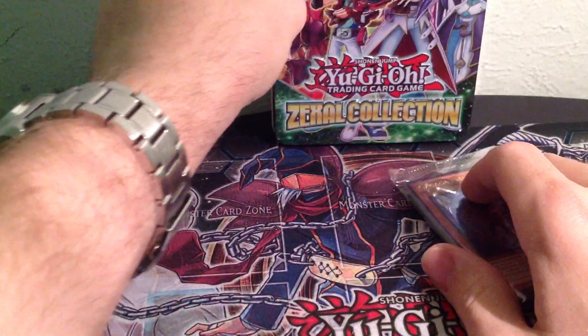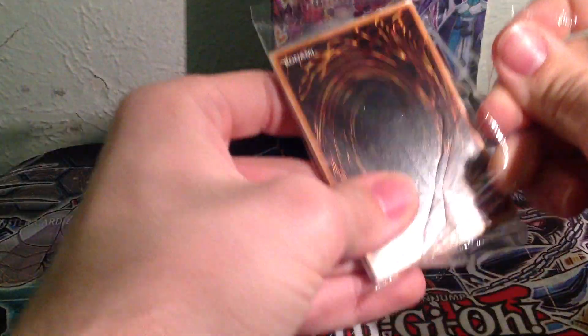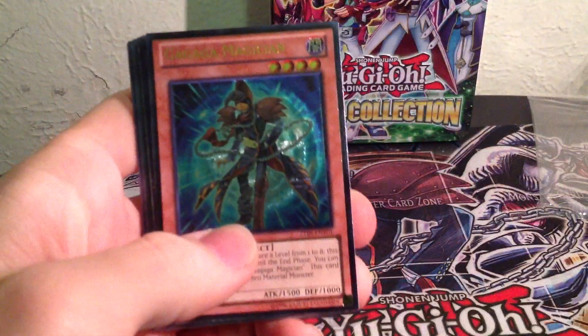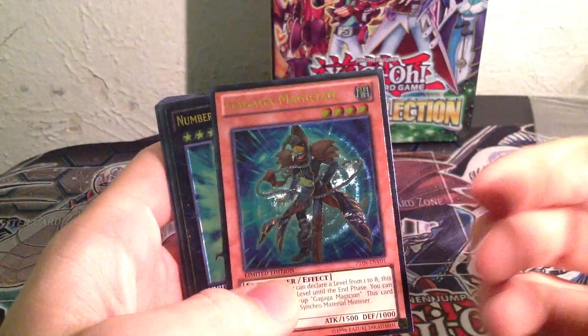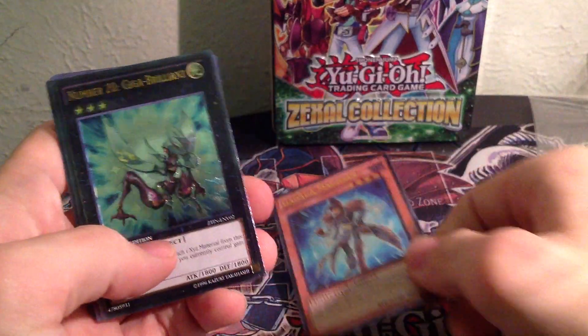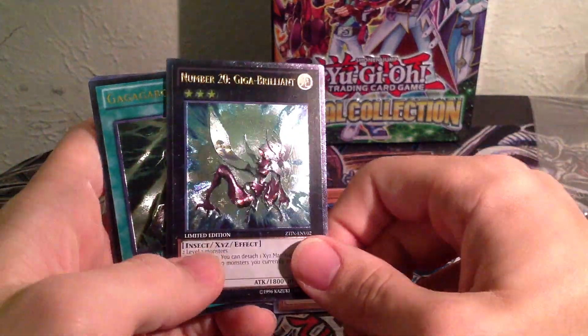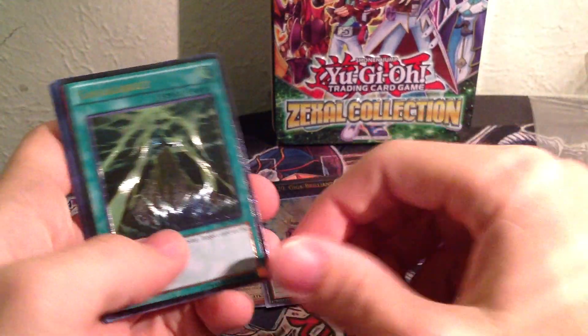So in this pack you get three Ultimate Rares. The first one is GaGaGa Magician Ultimate Rare, which actually isn't bad — it's a pretty cool Ultimate Rare. And then Number 20 Giga Brilliance, that's actually a cool looking Ultimate Rare. And then a GaGaGa Bolt, which are some pretty good cards.